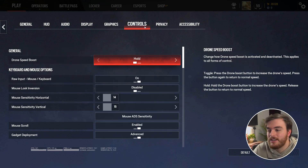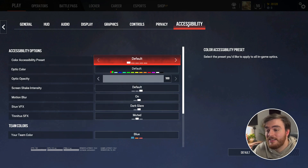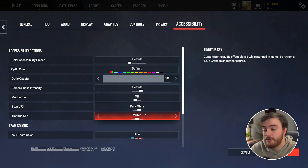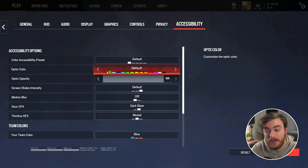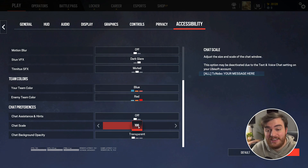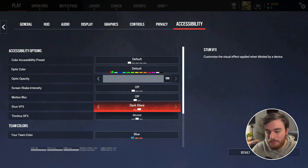And with that, we've covered pretty much everything. Controls are entirely your preference. Privacy and accessibility, same thing. Here you can do things like turning off motion blur if you wish — could be useful, especially if you have motion sickness. Stun VFX and tinnitus we've already covered. You can change your optic color here to work better for you, and the same thing for team colors. You can change your chat scale here if you wish for messages to be smaller and less intrusive. Also, I skipped over screen shake — I'd recommend off here for the least distractions while you're actually trying to focus and play the game.